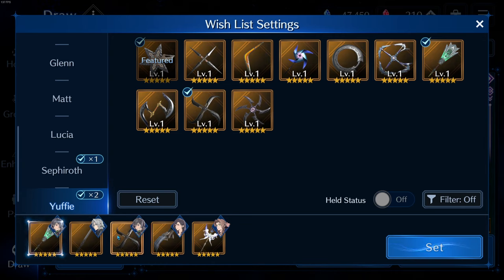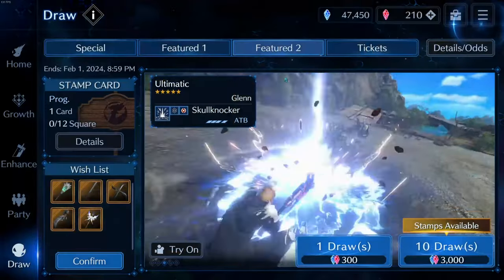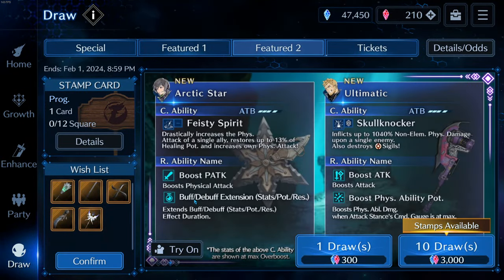My line of thinking is Wind Slash plus Arctic Star as the main setup, with the ice weapon as an alternative so she can do physical ice — because Sephiroth does magical ice right now. That distinction matters: remember Hell House was weak to magical ice, so Sephiroth was perfect for that, but Tifa's Holy Flame Gloves' physical ice was just not as potent there.